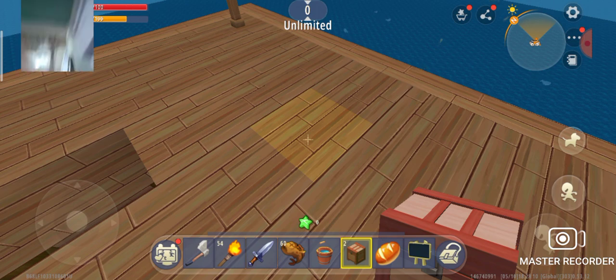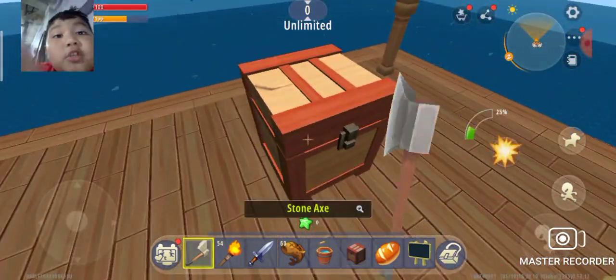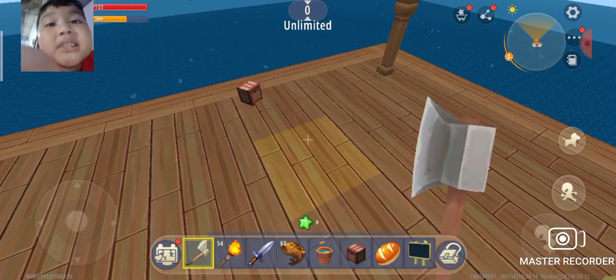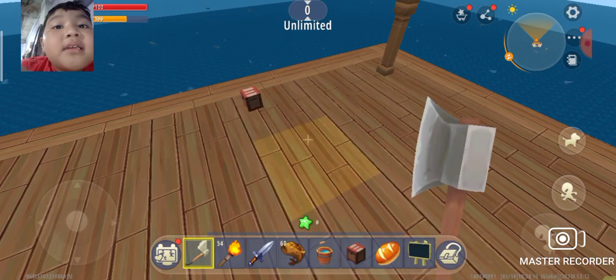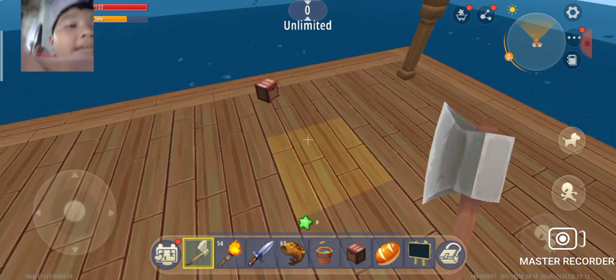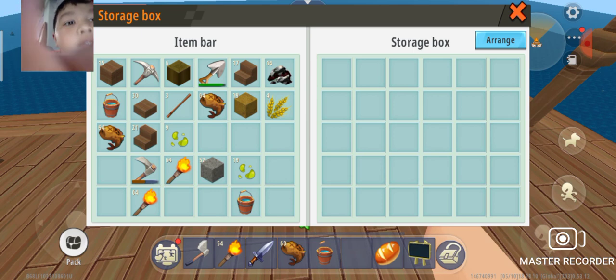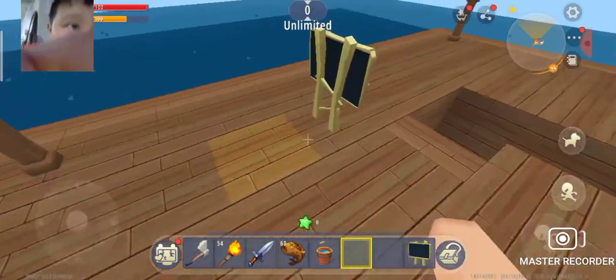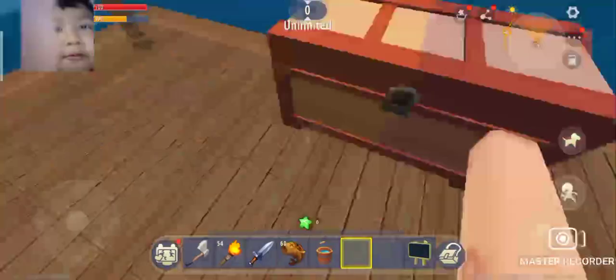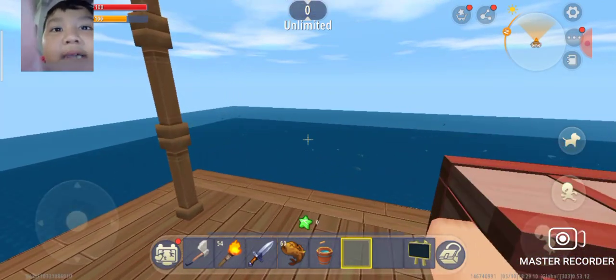Do we have stuff in Mini World that could make our building skills even better? That thing moving behind me is my leg — you can see my leg behind me. Let's just put all my food — a little bit of my food — on this area. Put my bread there because I ate half of my bread and there's still one more piece.